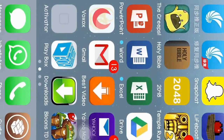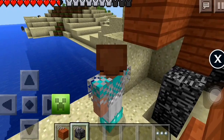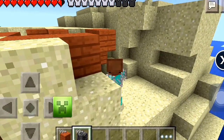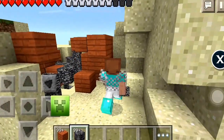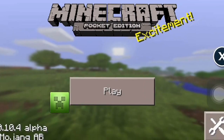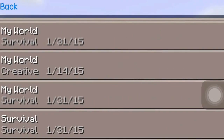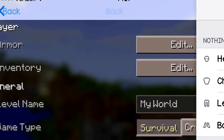First go to Minecraft PE and go to the world where you want to edit, like this world. You must quit to title — I repeat, you must quit to title. Now go to WorldShaper, click edit, and click the world.